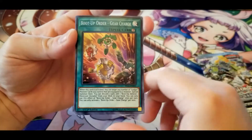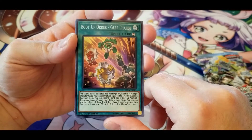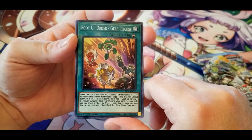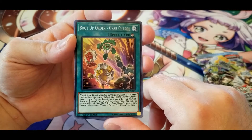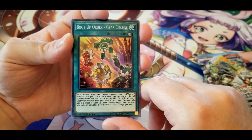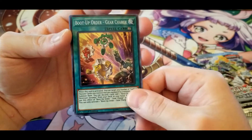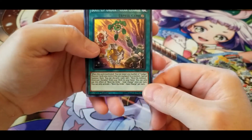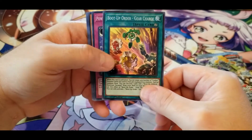Boot Up Order — Gear Charge: when this card is activated you can target any number of gadget monster cards you control that are equipped to a monster and special summon them. You can discard one card to add one Boot Up Admiral — Destroyer Dynamo from your deck to your hand. Once per turn only, and only one Gear Charge per turn. Seems like good support for Gadgets.